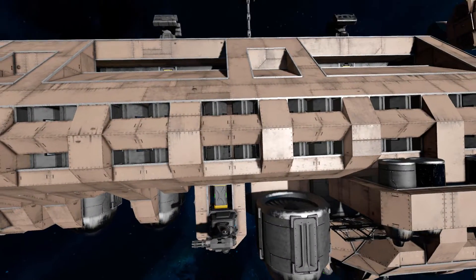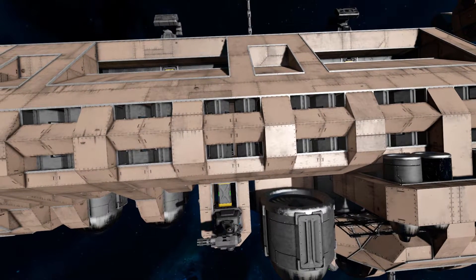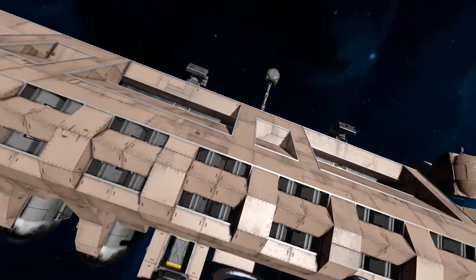Moving across to here, we've got ourselves a Gatling gun. Surprisingly, not many guns are on this ship. For a battleship, you'd expect one turret every couple of blocks, but on this one it's been very conservative with the amount of weapons. So we've got a Gatling turret on the side, and looking across we can just see some rocket turrets there, there, and there, with a few more underneath.